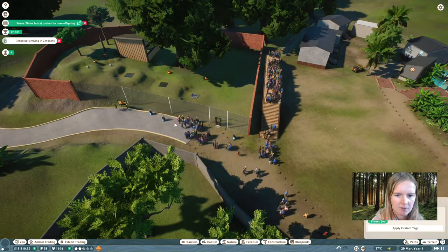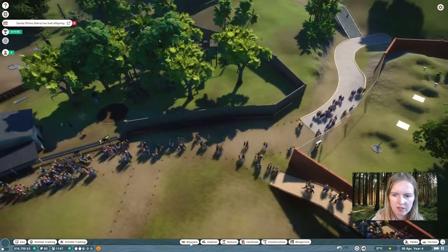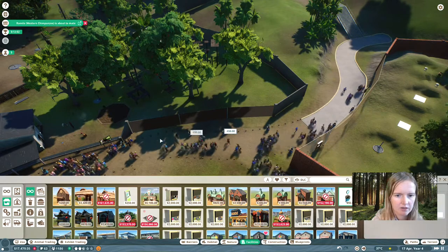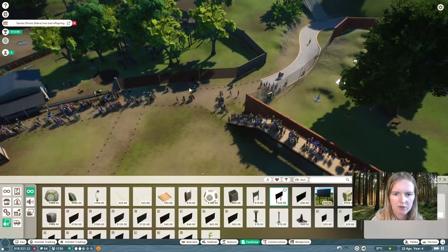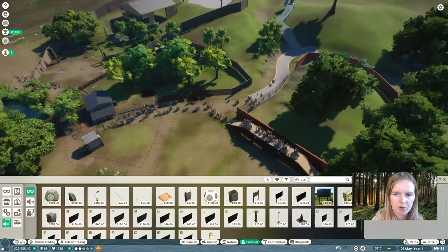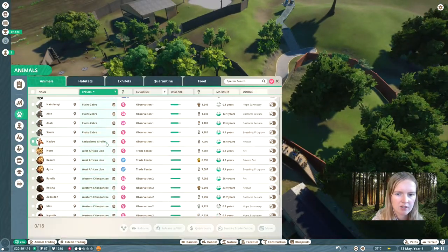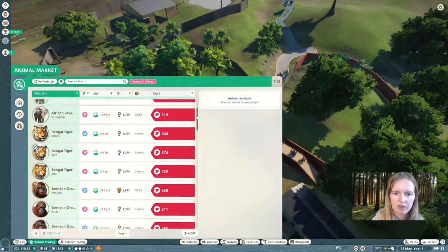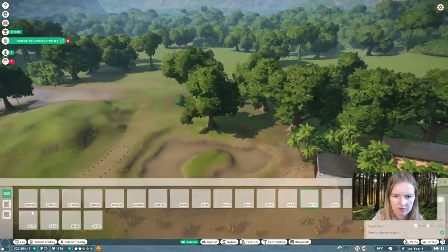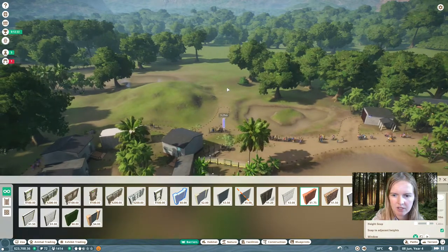Don't forget to hook up your education boards and your speakers. There's already some mechanic research done here, so you don't have to bother about that in this scenario. So you have your access to the one-way glass, which is just perfect for lots of animals — especially grazers. Alright, we're going to build a lion habitat right here in this corner, on the other side of the park. It's close to the staff buildings.